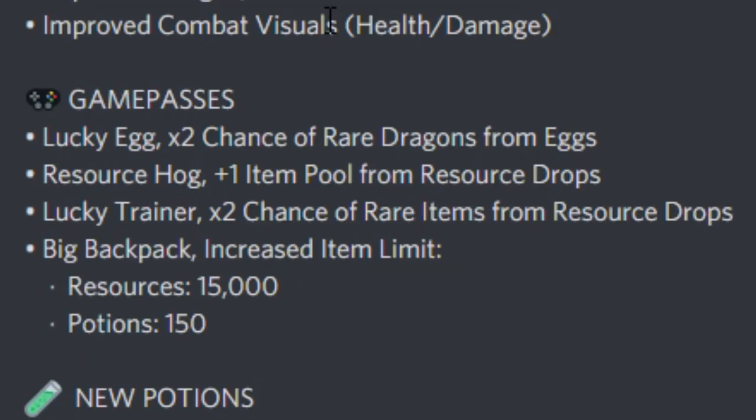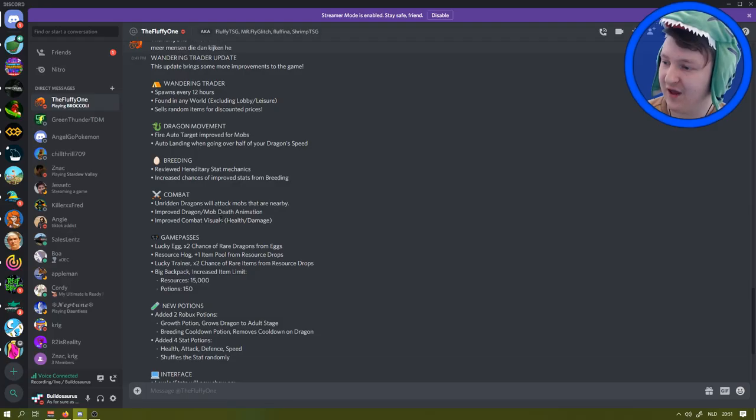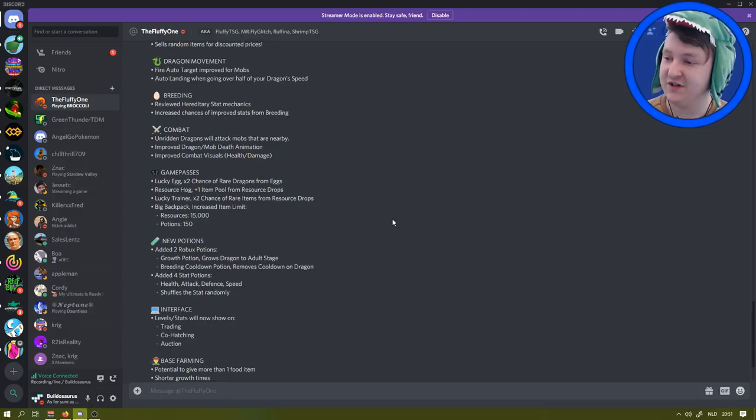Lucky Trainer gives times two chance of rare items from resource drops. Bigger Backpack increases the resource limit to 15,000 and potions to 150. You can have 150 potions! New potions include a growth potion for Robux that grows a dragon to adult instantly, and a breeding cooldown potion. That's actually nice - that's pretty good for a Ratadon or mother dragon.